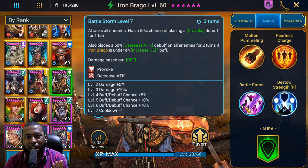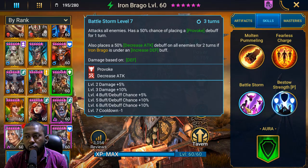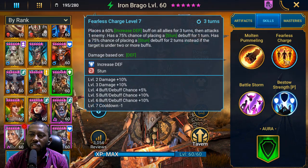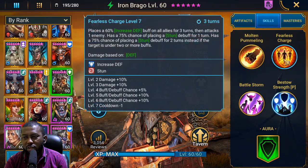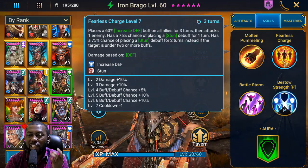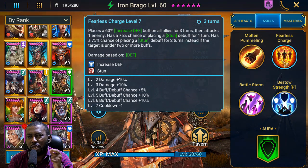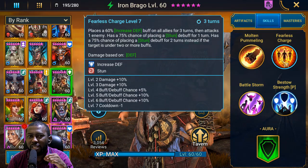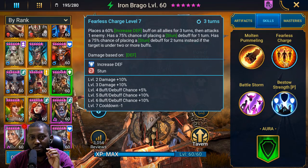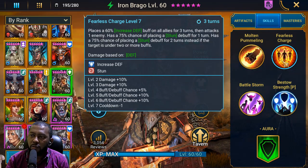For my build I decided to give him enough accuracy to land the provoke. The A2 also places a stun, which needs accuracy, but it's more known for placing increased defense that lasts for 3 turns. You should consider whether to take the mastery that adds an extra turn to increased defense. There's a mastery that has a chance of increasing the number of turns on a buff you place.